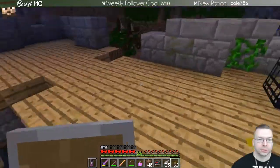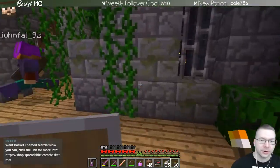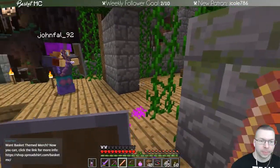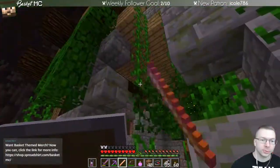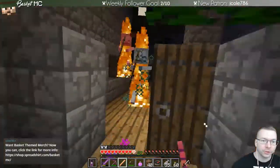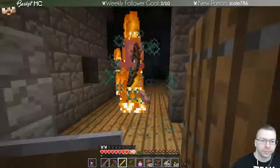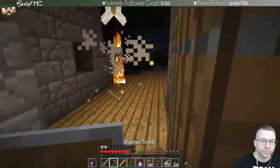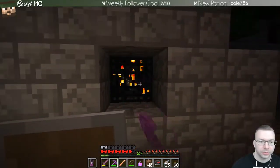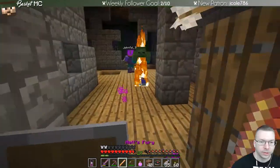I see a spawner. There's a chest in here. Spawner directly on the right just spawned something in. A regular skeleton spawner on the right. That spawner's down. Regular skeleton spawner right there — I just took it out.